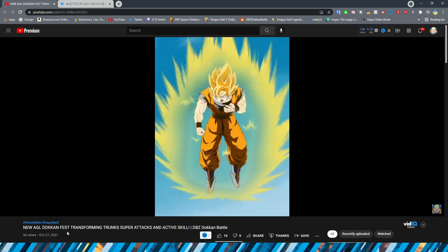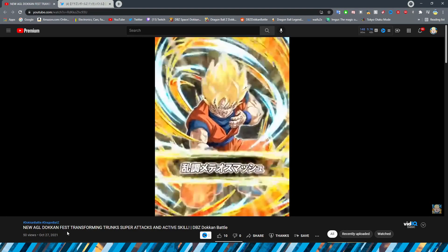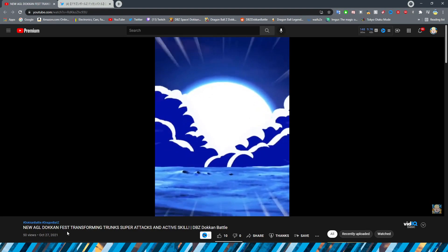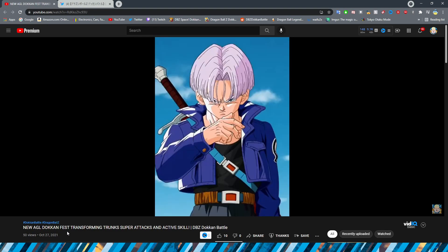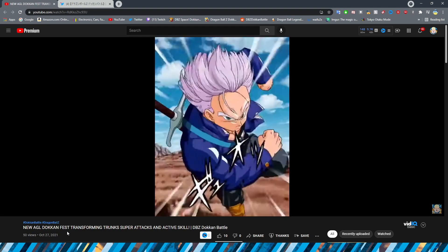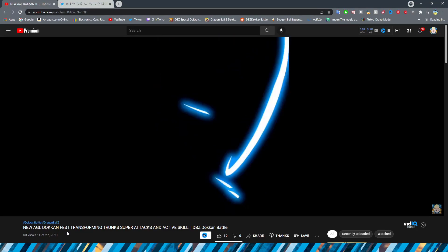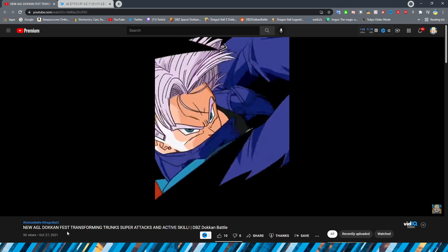Obviously, if you have not heard, we are getting a DokkanFest Transforming Trunks next, and the SA that you're seeing right now is the Heart Virus Goku that is going to be the secondary unit on the banner. It's kind of interesting because that comes after this scene with Trunks, so I think it's interesting that they chose that. But we have the base SA, which is pretty cool, and we have the Transformation Active Skill.